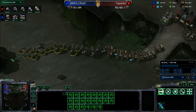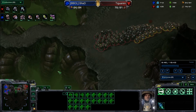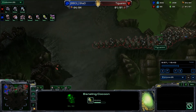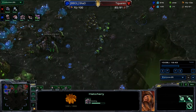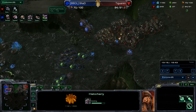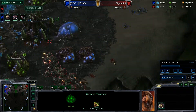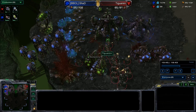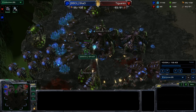Shad sees that army moving across the map. He's morphing up some banelings to clump up the marines and do damage. He has double evo chambers, a macro hatch, and the spire going up. Baneling speed will be up in about seven seconds — but it won't be enough time. Tiguani uses his SCVs as meat shields to eat the baneling shots, and the banelings get completely destroyed. Shad's entire army is now empty. The broodlings kill off a few marines — not totally ineffective, but the army is gone.